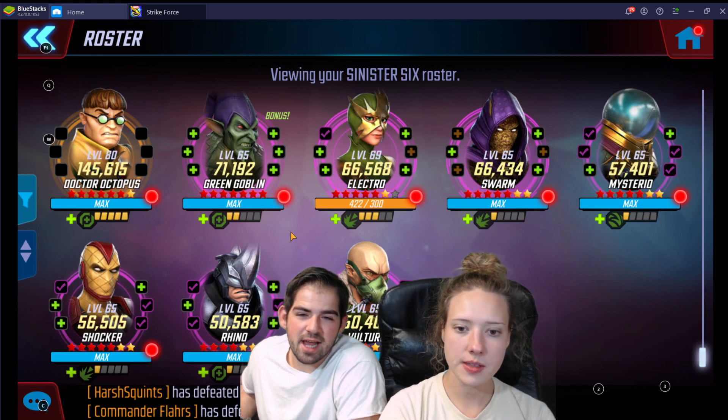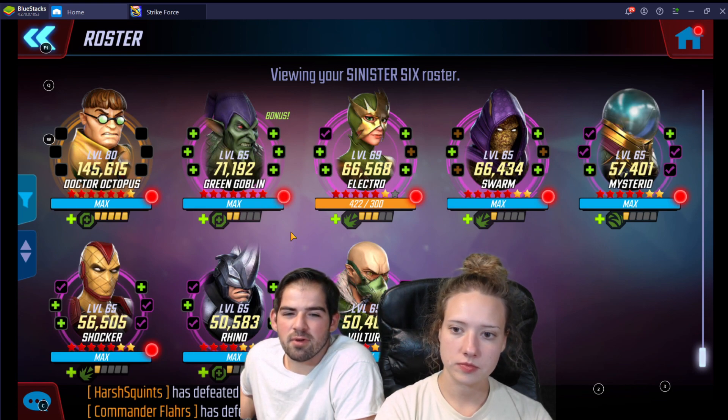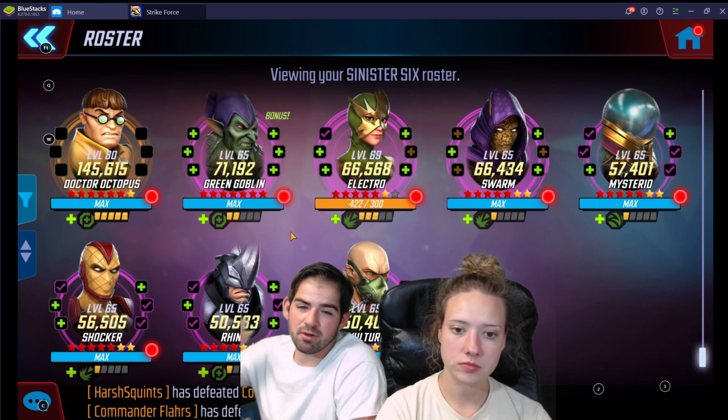So here's my Sinister Six now. Shocker is five, Rhino is four, Vulture is four, Mysterio is five, and Green Goblin is seven.